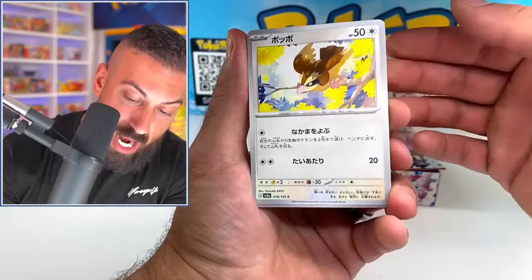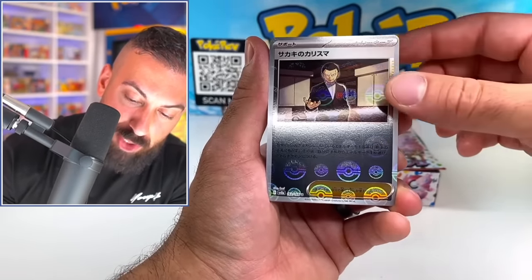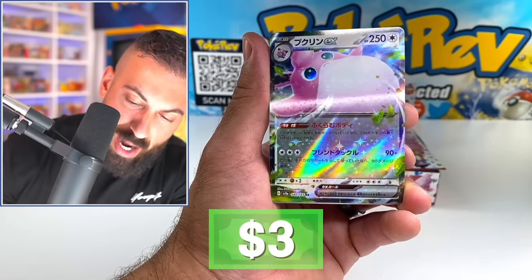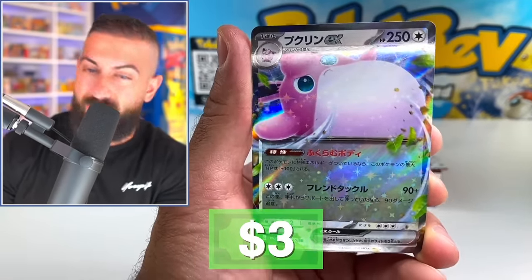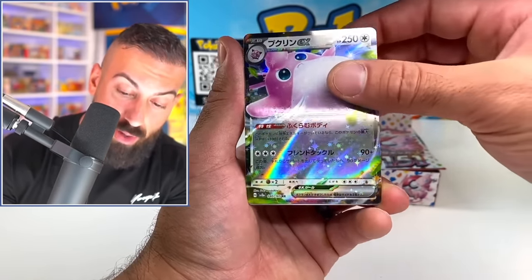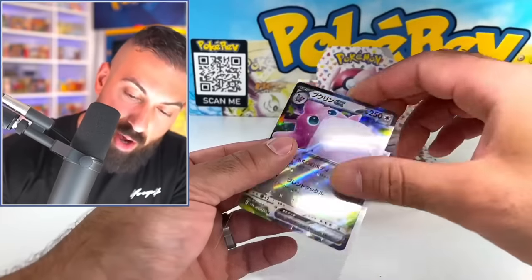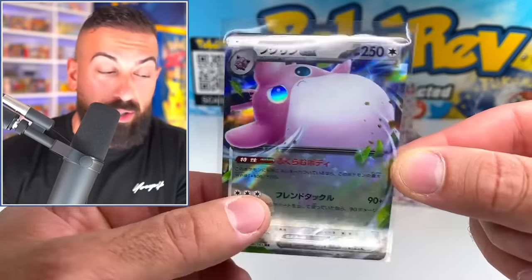And on top of all that, we could pull a God Pack if we get really lucky. Pikachu, Krabby, there's Giovanni. We got to keep an eye out for the Master Balls. We got Wigglytuff EX — our second EX pull. I'm not ready for this at all. Seeking, Ivysaur. Somebody pinch me. Pull rates are looking pretty good right now too.